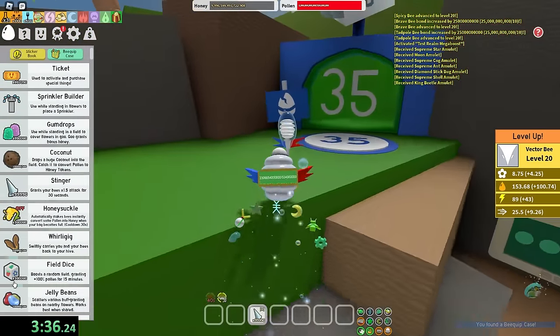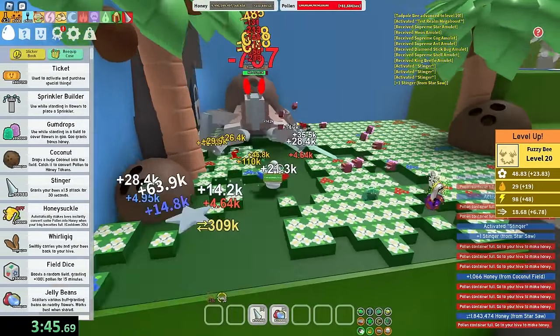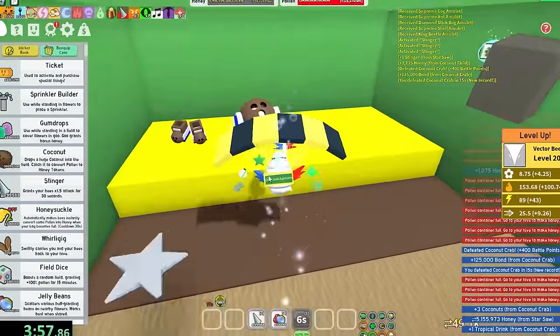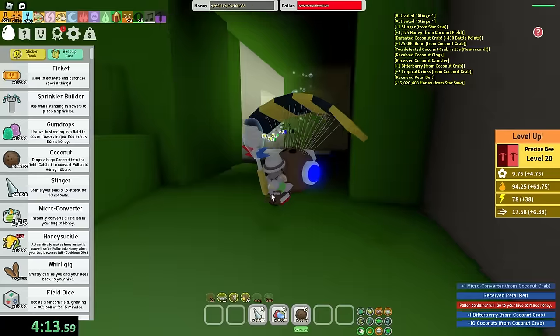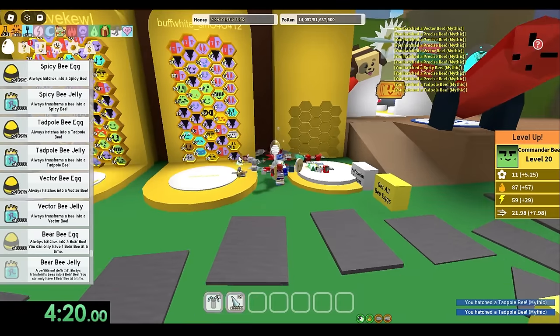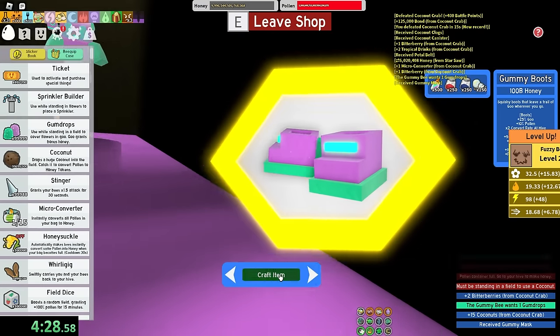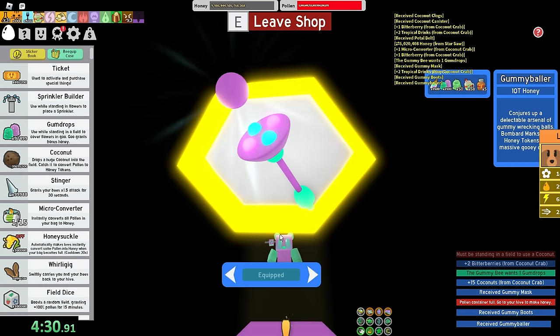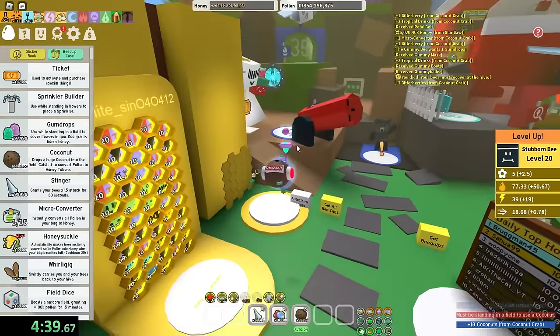Let's prepare my inventory — Stingers, Jelly Beans, and I have to kill the crab as fast as possible. Come on, bees, attack! The crab is dead — only took 15 seconds. Let's get the clogs, the canister, Petal Belt for good luck. Mikey is still fixing his hive. Gummy Mask, Gummy Boots, and I'm also gonna use the Gummy Baller. I know I have the Scorching Star, but I think the white hive color is gonna be the best for this, mostly because I have a bunch of Vector Bees and Precise Bees.